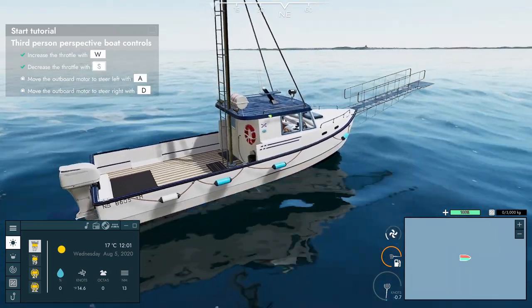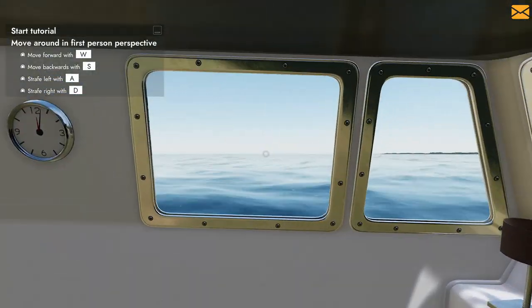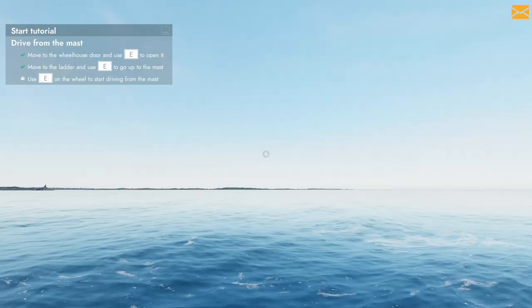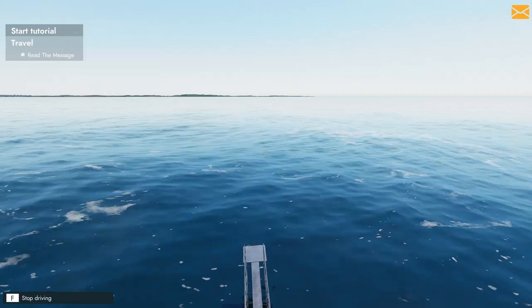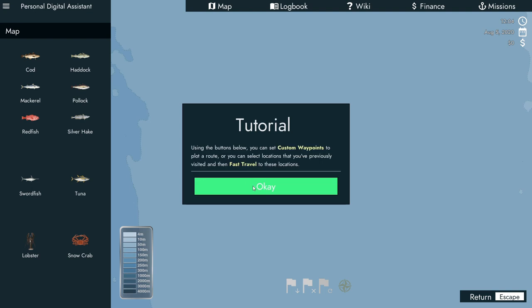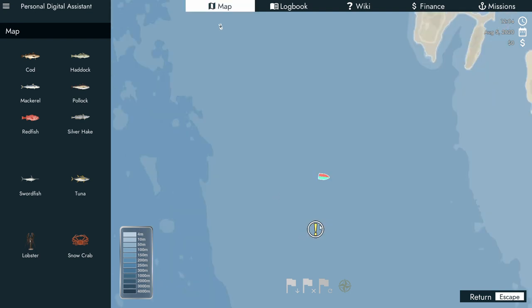The tutorial covers the basics: increase throttle, decrease throttle, move left and right. Press V to go into first person, F to stop driving, E to start driving, and W, S, A, D for movement. You can go up to the mast. This is the map interface, open it with the M key — you can set custom waypoints to plot a route, or select previously visited locations and fast travel there. Let's fast travel over to the fishing area.